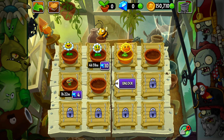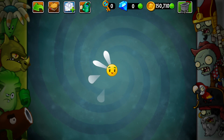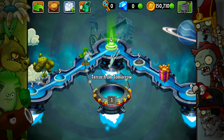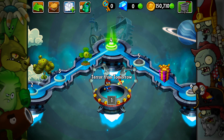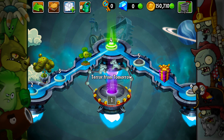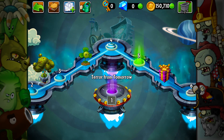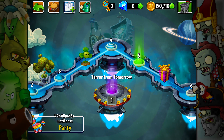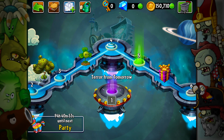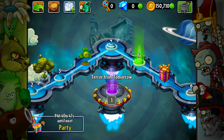Give you a little water. 10 gems — that sounds totally unreasonable and I'm not gonna do it. I've got nothing else to plant, I was just here to check, see what's going on in the neighborhood. Terror from Tomorrow is now available, but I don't think so. I think next time instead we can go into level five — that sounds like more fun. Till next time guys, take it easy. I'll see you in the future, peace.